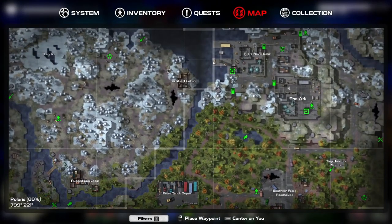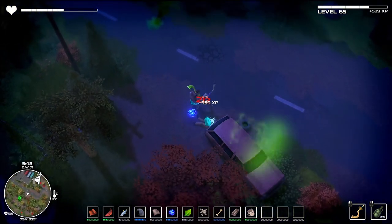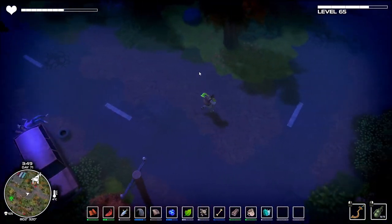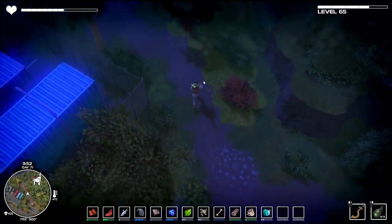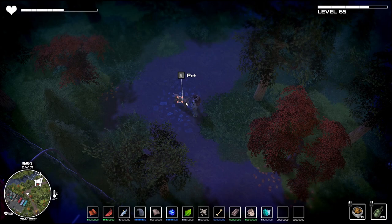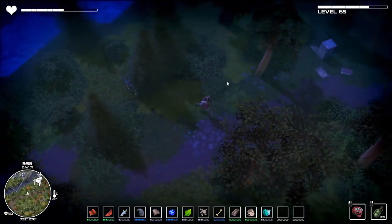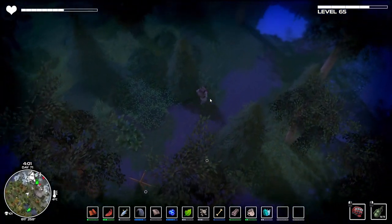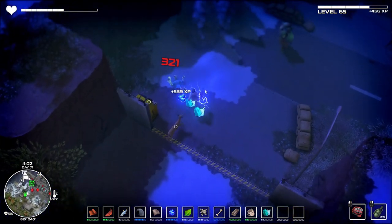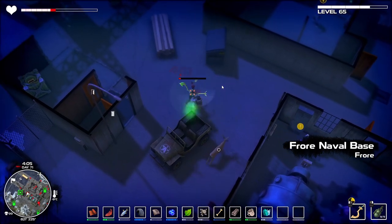Let's make our way up there and do some fishing. Get the sword out and cut through these enemies - there's like a hundred of them but we've got to chop through to get to them. Let's kill them off as quickly as we can and get up there. Off that pier somewhere should be a fishing spot. There's a couple of deer as well - let's kill those too.